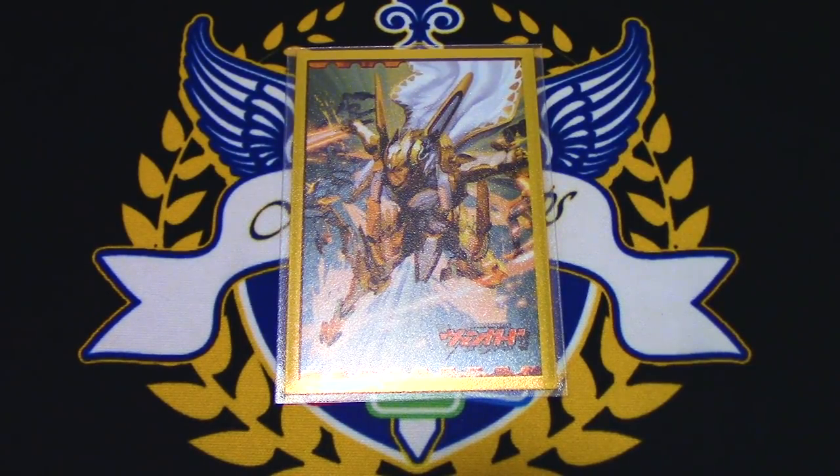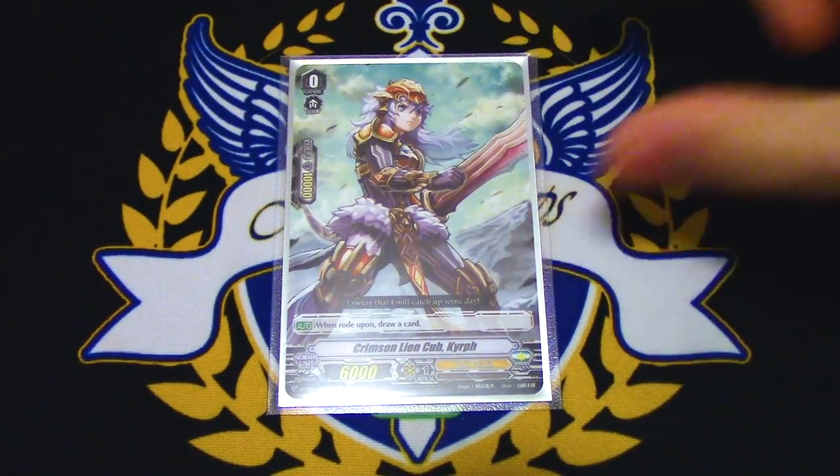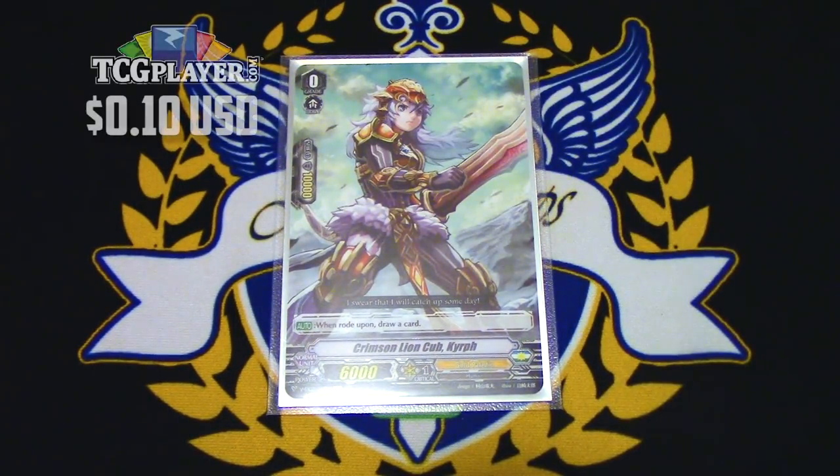It's still a pretty fun deck, and I still think no matter which Gold Paladin deck you prefer, this one is still fun to play. So I'm just going to get right into it. The starter is still going to be Crimson Lion Cub Kirif — no other starter you can really play in standard. When you ride upon it, draw a card.